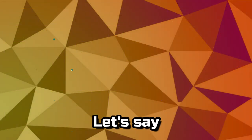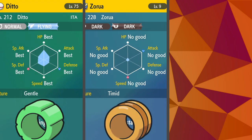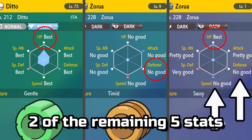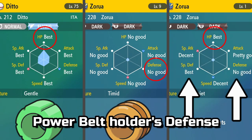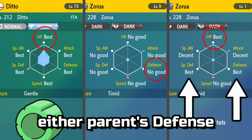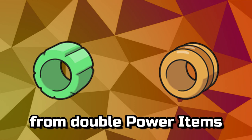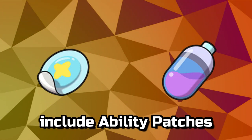For example, let's say the parents are holding a Power Weight for HP and a Power Belt for Defense. The game decides to pass HP as one of the three inherited stats, and will then choose two of the remaining five stats at random. If it picks Defense, then the Power Belt holder's Defense will also be passed. Without the double item setup, either parent's Defense could be passed. From personal testing, the probability of getting both parents' IVs from double Power items was around 20% of the time.